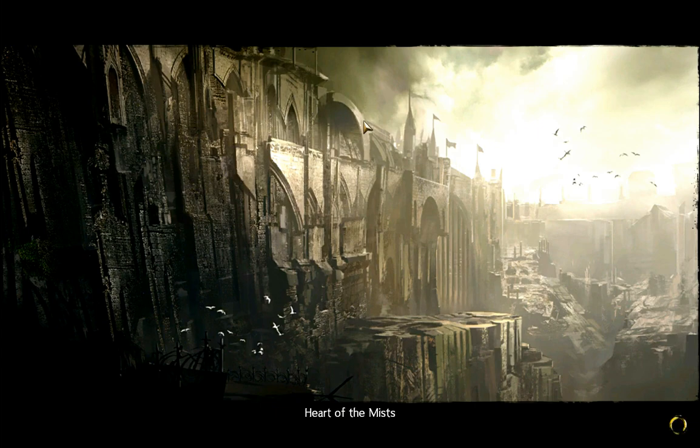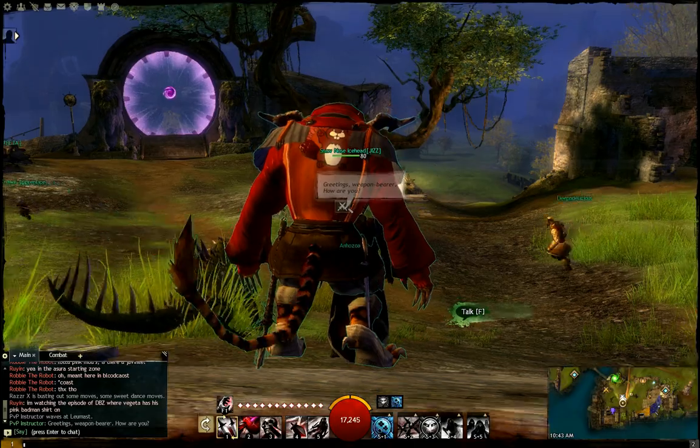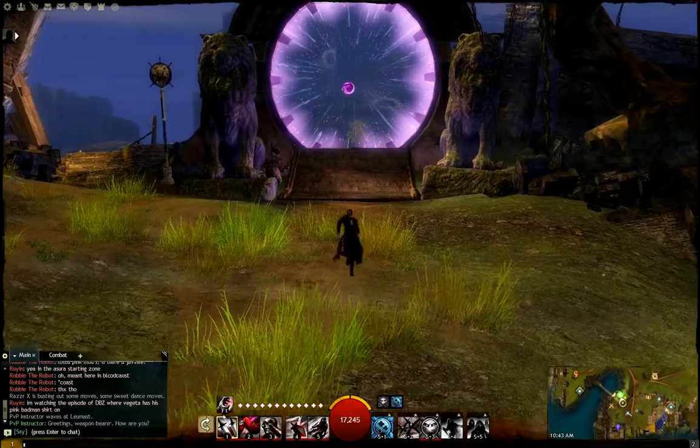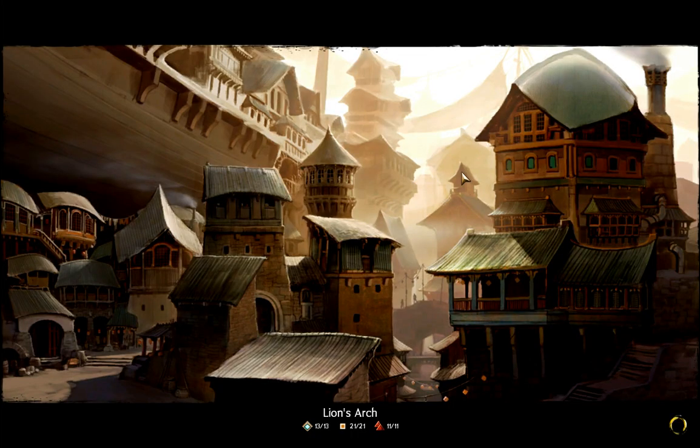When you first come here, you'll have to do a little tutorial — it's three hearts, but they're not real hearts, they're super simple. And then from that point on, you'll be taken automatically straight to the Heart of the Mists. As you can see, you pop out right here, and just a few feet away is a gate to Lion's Arch. From Lion's Arch, you can go to any of the other major cities. So that's completely free.